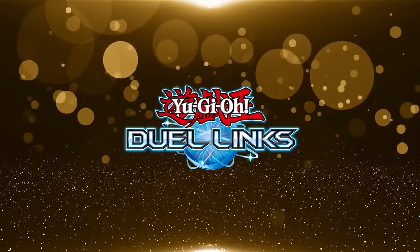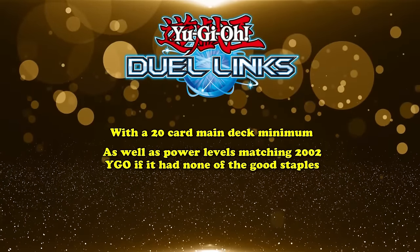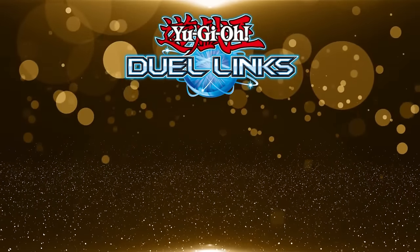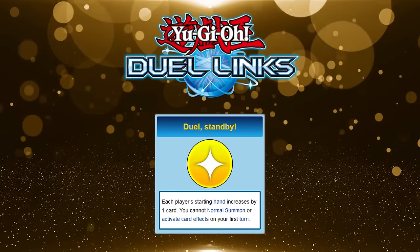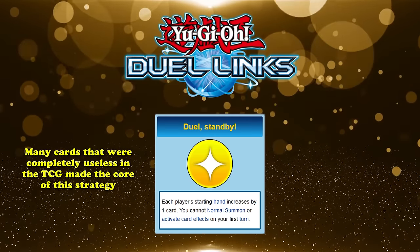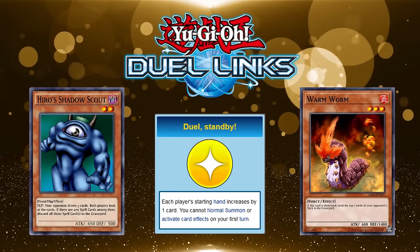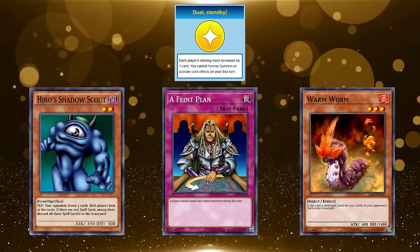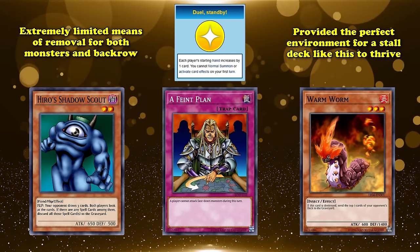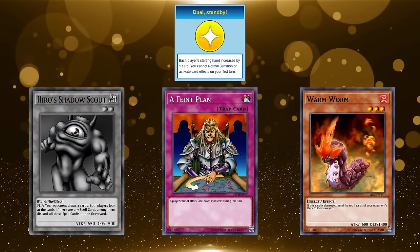While this sort of deck continued to flounder in the TCG, around 2017 we'd get Duel Links, an alternate format with skills and greatly limited card pools. With a 20-card main deck and power levels matching 2002 Yu-Gi-Oh!, this was the perfect environment for a mill deck to thrive in. It was called Téa Mill because it used the Téa skill Duel Standby, which made both players start with 5 cards in hand instead of the usual 4. Many cards completely useless in the TCG made the core of this strategy, such as Warm Worm, which mills your opponent for 3 when destroyed, and Hero's Shadow Scout, which makes your opponent draw 3 on flip. Coupled with battle traps like Feint Plan and the game's extremely limited removal, this was one of the most hated strategies on the ladder for a while, even leading to Duel Links having Hero on the ban list for years.